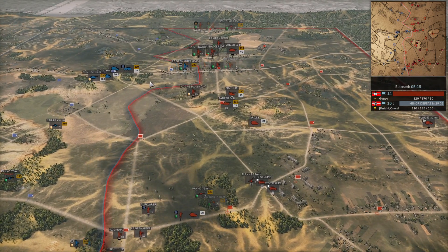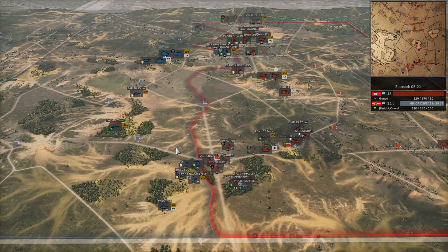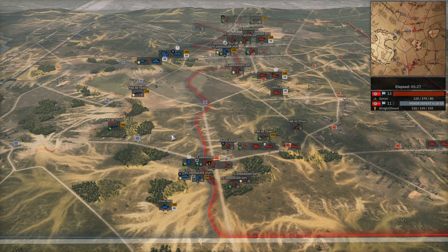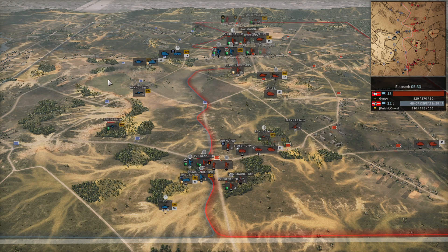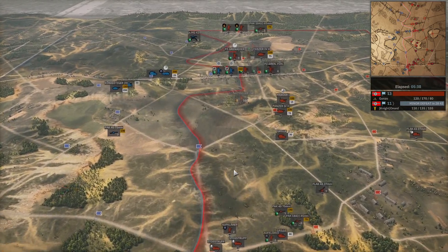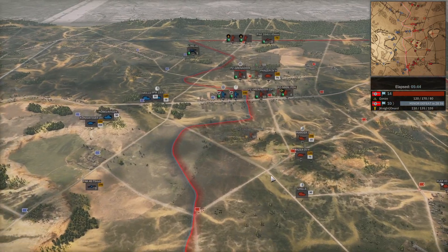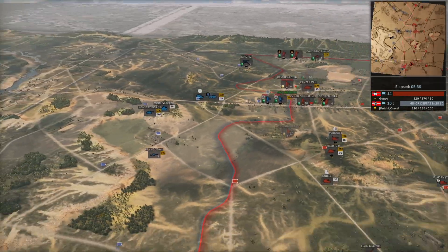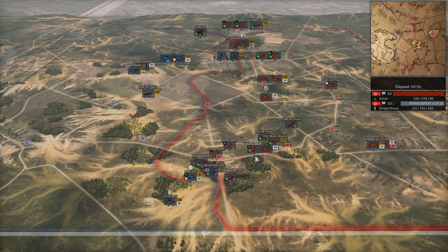Right now there's a lot of initial points investment put into the King Tiger and mobile Pak combo — that's 390 points combined. The main thing for Gonzo is he's just going to not let that King Tiger get value by driving things into it. He's putting so much emphasis on the top side push right now because that's not where the King Tiger is. As soon as the King Tiger moves to the top side, Gonzo will push the bottom side instead. It's a very big predicament for Onord.